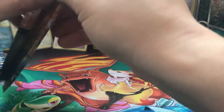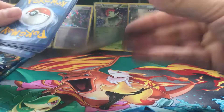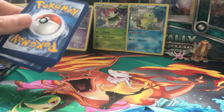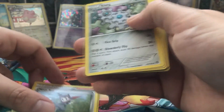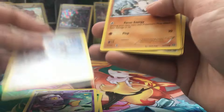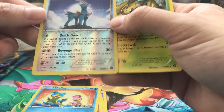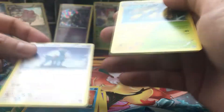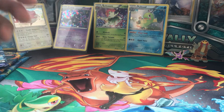Opening the last Steam Siege pack. We get Monferno, Ninja Boy, Klang, Cottonee, Drifloon, Aipom, Monkey, Shellos, Cobalion as our rare card, and then another Galvantula as our rare card. So far nothing special or anything good.